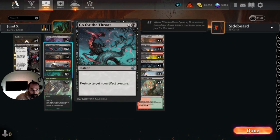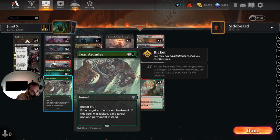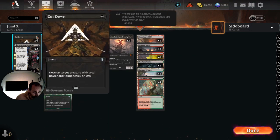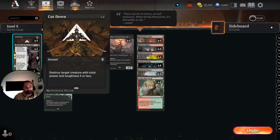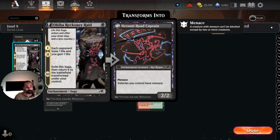We have a removal suite which is two Go for the Throat, two Bitter Triumph, two Tear Asunder — great for enchantments and unusual permanents — and four full copies of Cutdown. We just see so much red and so much mono-white in best-of-one standard that we're going all in on Cutdown. And then a two-of Okiba Reckoner Raid. This could be something else, but it's been fun and good against aggressive decks — just gaining two and draining two is often a difference maker against a deck like red, so I don't hate it.